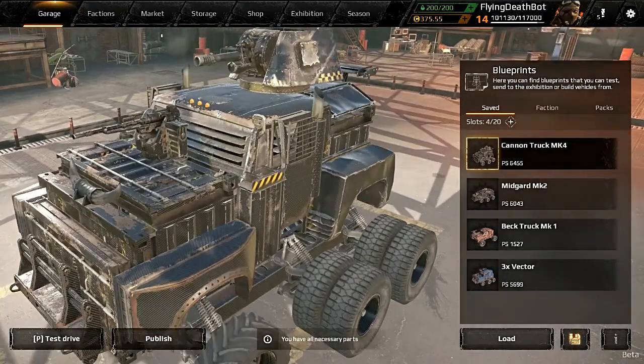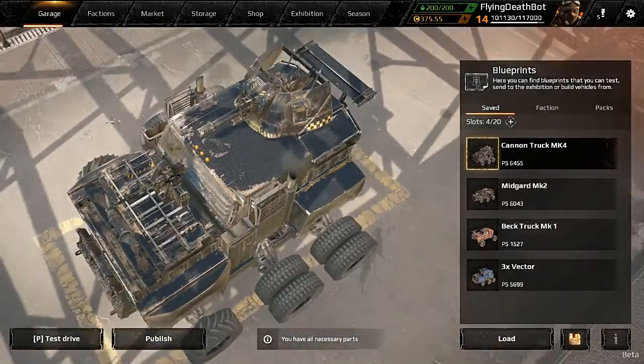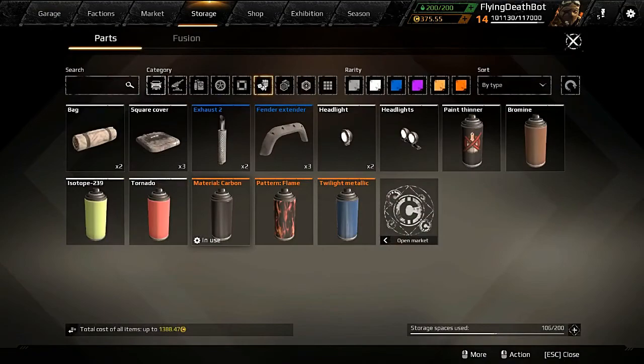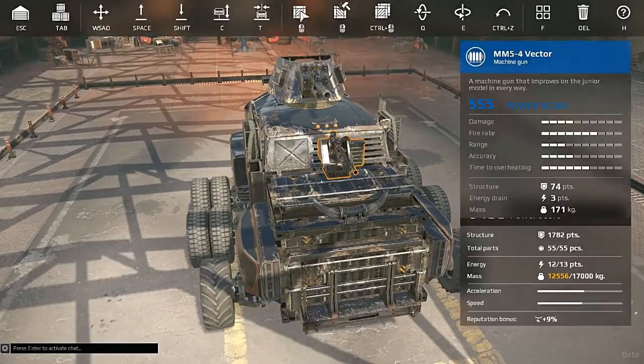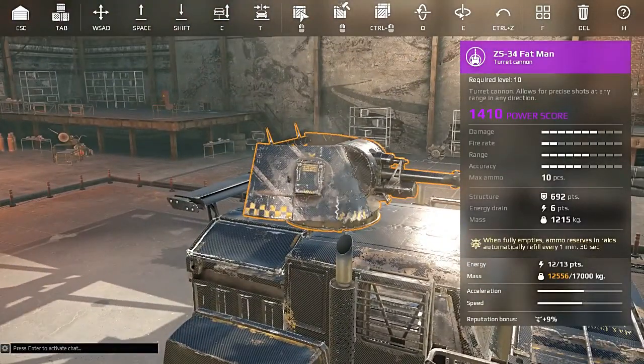Okay folks, we're doing some more Crossout and I have myself a brand new toy. I finally got this thing crafted from scratch — the Fat Man. Let's pull it off here so we can look at its stats. Here it is: power score 1410, and it's got damage and range stats.